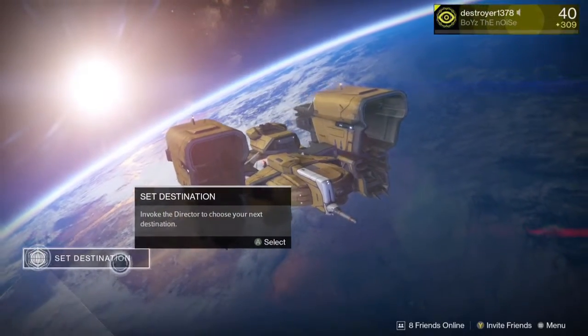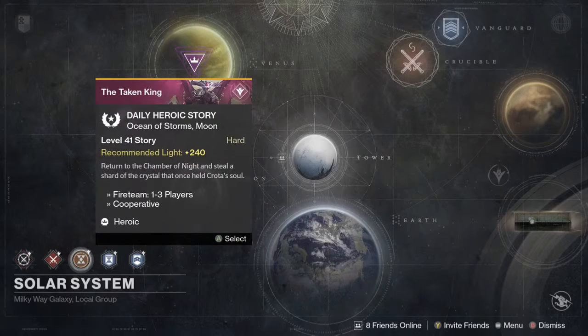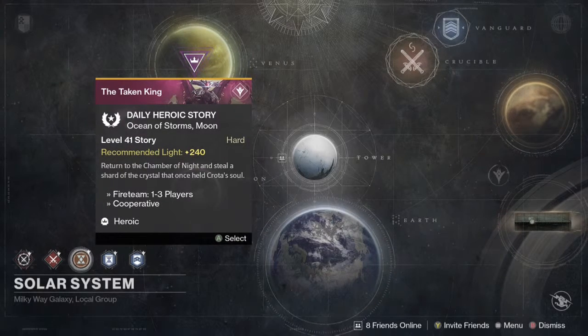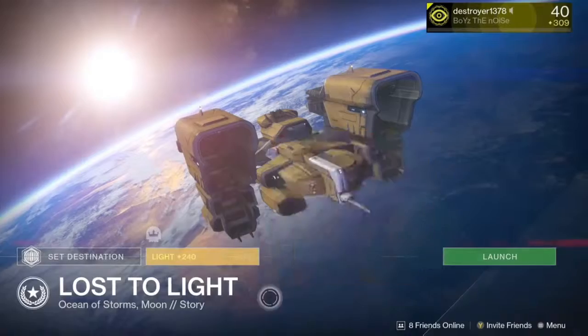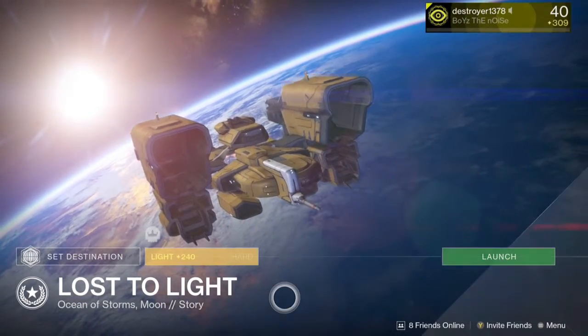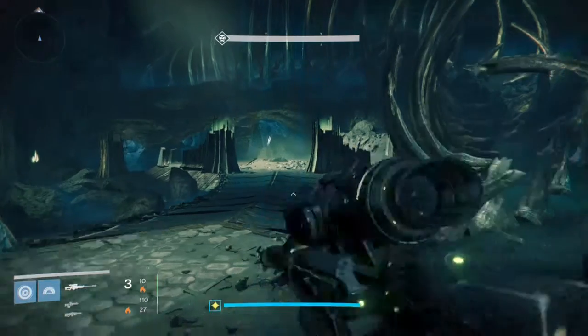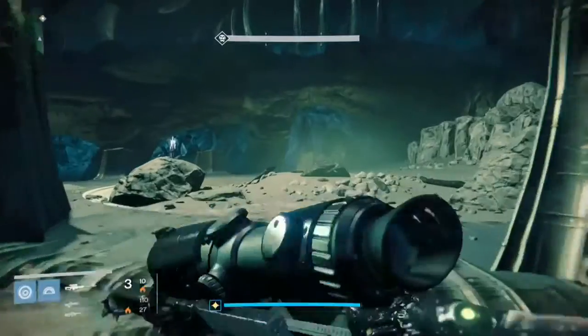You have to find this daily story mission. Today is Monday, this video will be going up on a Tuesday, but whenever this rolls back around you can use this. The mission is called Lost to Light. This mission is very exclusive so you're going to be watching for it — it is on the Moon.